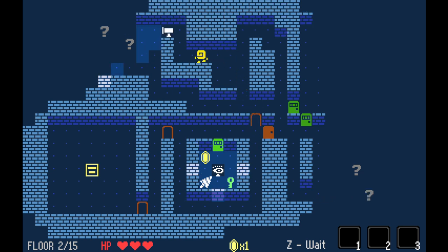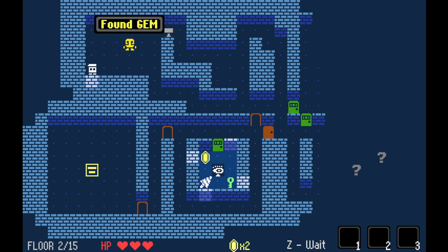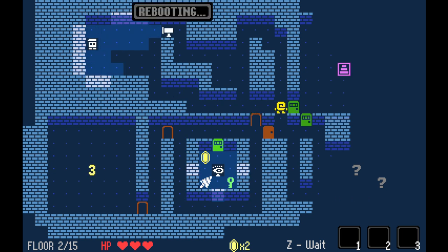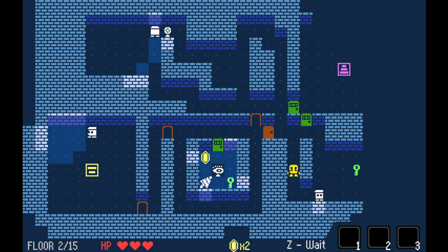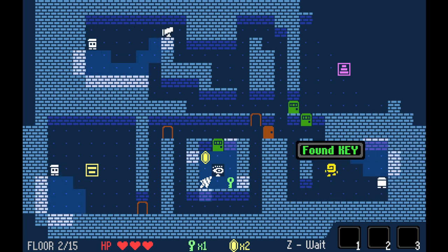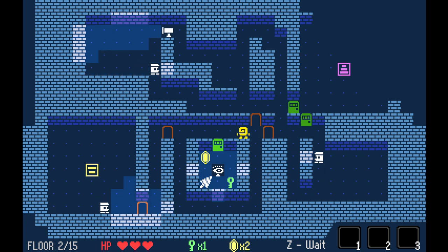I need multiple green keys to escape from whatever this place is. We've acquired our first piece of loot for this floor. Let's sneak out of that room and let him keep walking in circles. I'm going to wait until this guy does a full lap and then get an idea of where I can stand in here. We can either go up and out, or I can take the more ballsy approach of trying to get the extra loot — and we're going to go for the extra loot.